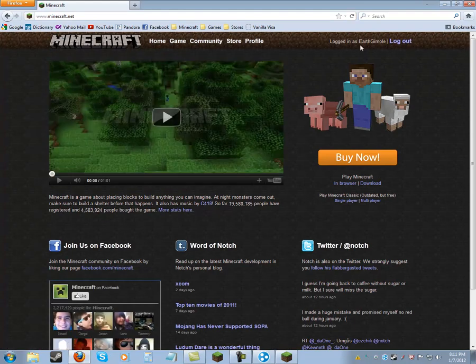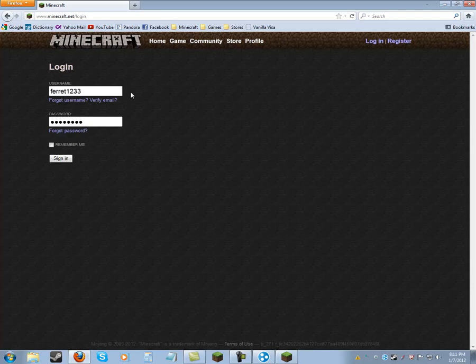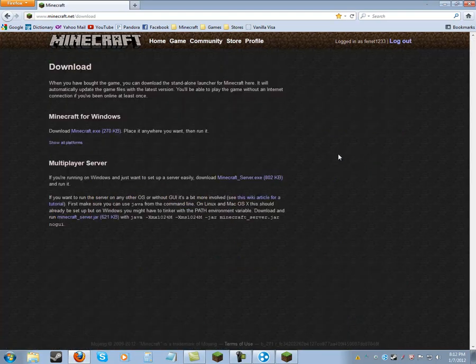I'm planning on getting a new account called EarthGemble. You would go — hold on, I don't have the game on this computer. So you go to Download, under Play Minecraft click Download, and it would say Minecraft for Windows — no, that's the actual game. You want Multiplayer Server. Click this one right here and save the file.